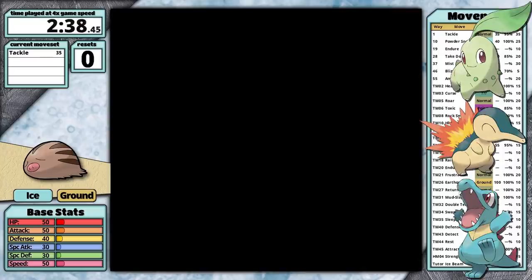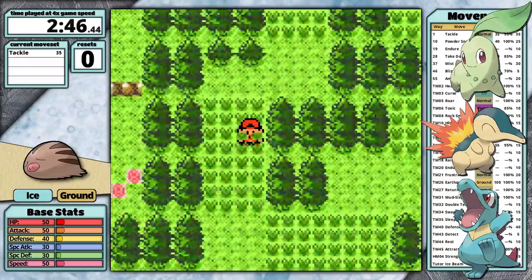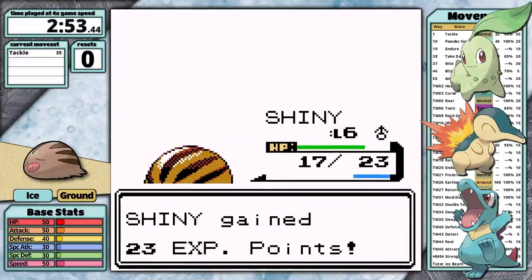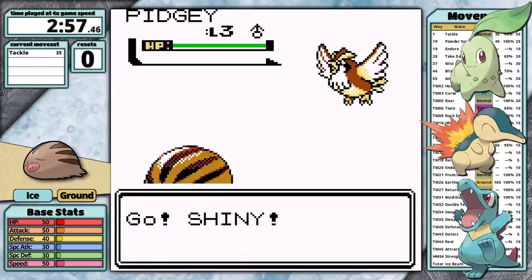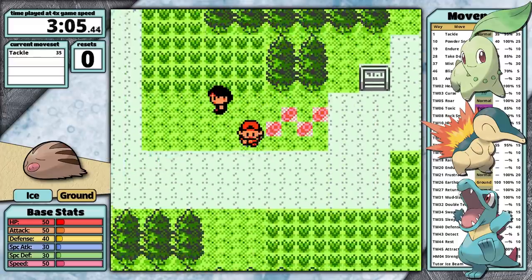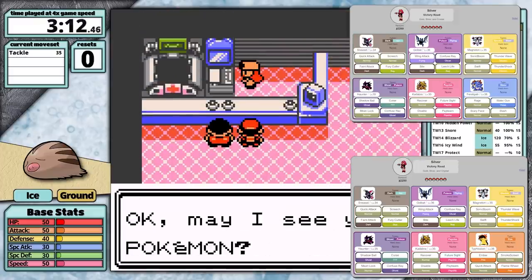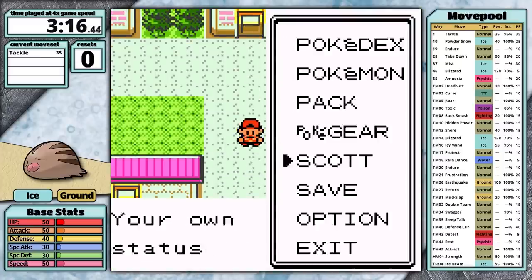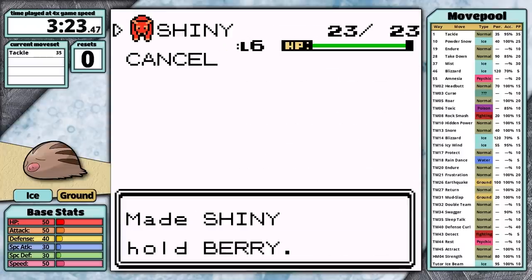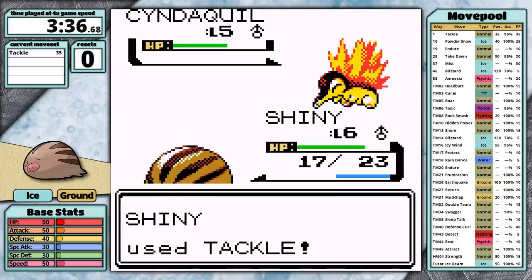Swinub takes 2x damage from all of the starters, so I had to consider which starter I wanted my rival to pick. In these challenges, I try to give him the Pokemon that's going to be hardest for me to face. My little ice-ground pig has STAB damage against grass in the form of ice moves and STAB damage against fire types in the form of ground moves. Water resists its ice attacks and takes neutral damage from its ground attacks, so that would suggest that Totodile is the best starter for the rival to take. However, I don't think that's the case, because Cyndaquil is usually harder. This is because later in the game it actually gets better fire moves, whereas Feraligatr only gets Water Gun until the final rival fight. Swinub gets access to its first ground type move, Mud Slap, after Falkner, and that's only 20 base power. But it gets access to its first ice move — super effective against grass types — basically at level 10, right at the start.